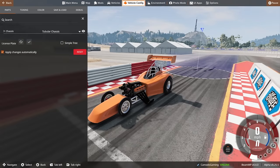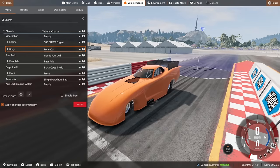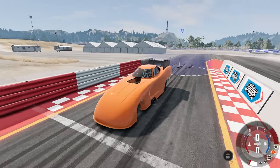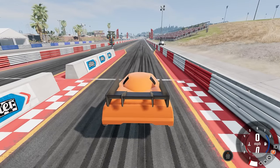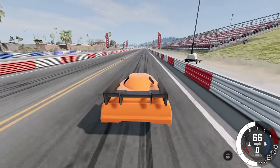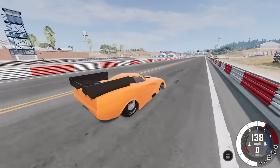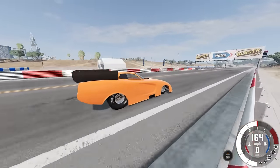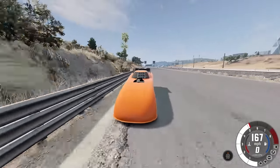If you want to switch up the body, you can go to vehicle configuration, then body, and pop on the funny car body. This one obviously has a spot for a blower. Alright, here we go — three, two, one, go! I feel like this one's gonna be a little bit slower. Yeah, it feels like a beginner funny car — not near as fast, like 180 or 170 at the quarter mile.